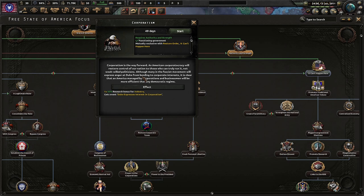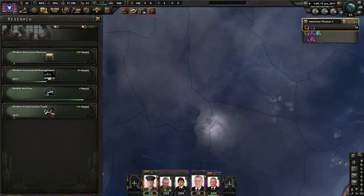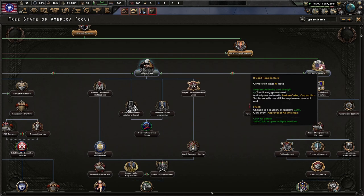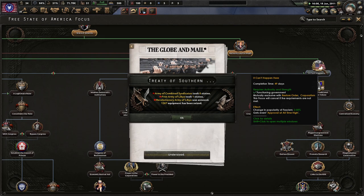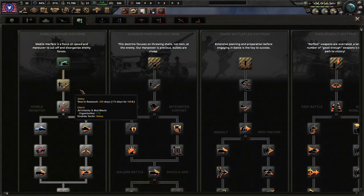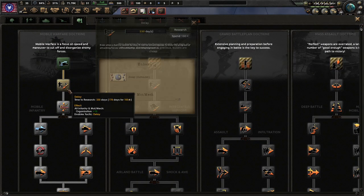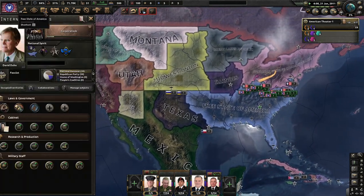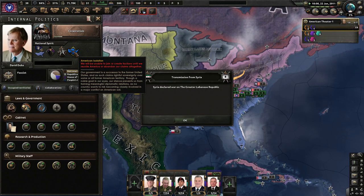Corporatism is the way forward. An American corporatocracy will restore control of our nation to those who can truly run it, not the weak will of politicians. Although many in the fascist movement will express anger at Duke for bending to corporate interests, it is clear that an America managed by corporations and businessmen will be more efficient than any democratic regime. It kind of went down that way — I recently played in Kaiser Redux as the American Union State with General Bill Murray or something like that. Let's just say we went down that Triple K route and I don't want to go down that route again, at least in this campaign.